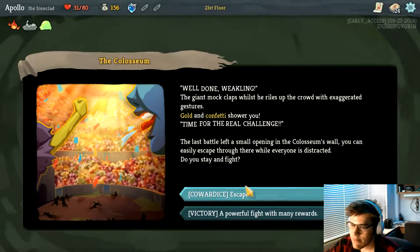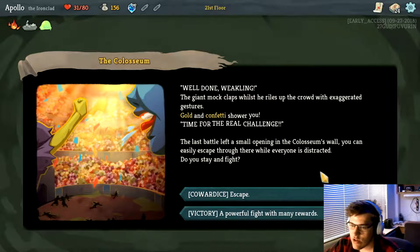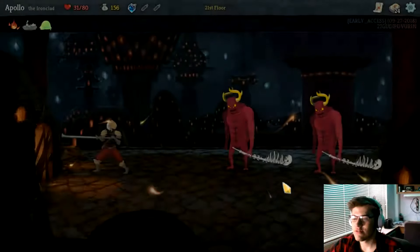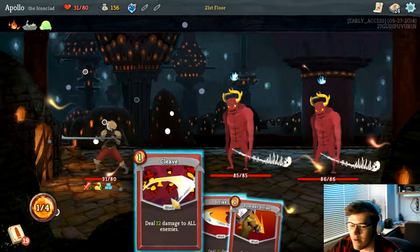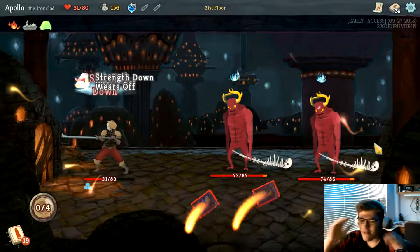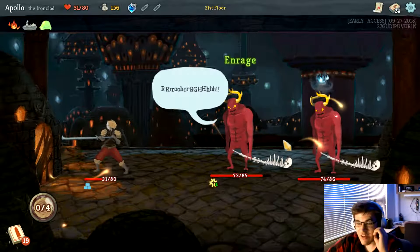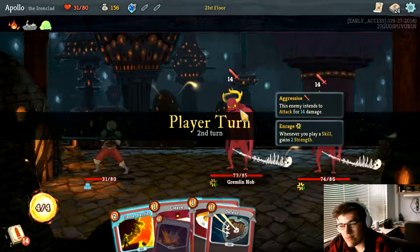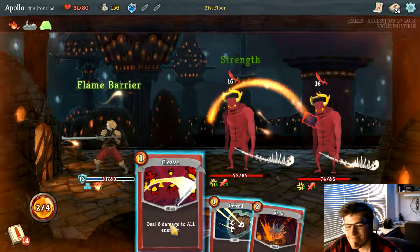Well done, weakling. The giant mock-claps while he rustles the crowd with golden confetti. Time for the real challenge — the last battle is open. I'm going to die here. These guys are the absolute worst. If I try to block or do anything besides attack them, they gain strength.